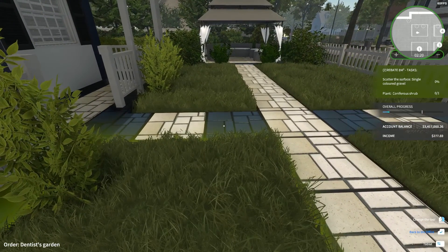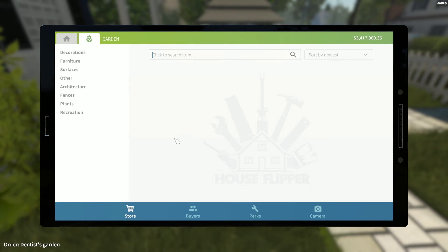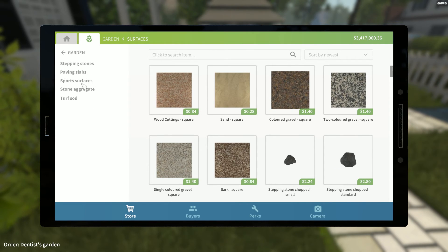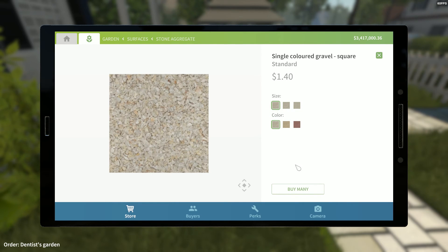Scanner the surface with single colored gravel. As soon as I remember how to play this game — it's probably in the store. Garden... surfaces. That makes sense. Colored gravel square, single colored gravel square. So we've got standard, smaller, and smallest. I guess standard by many.